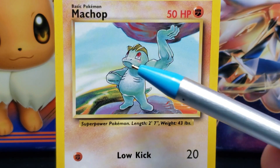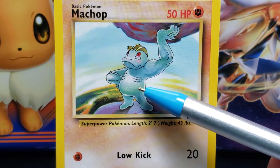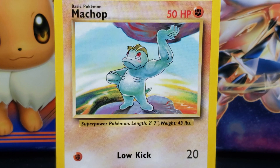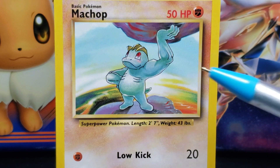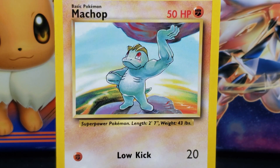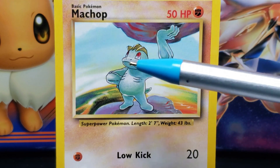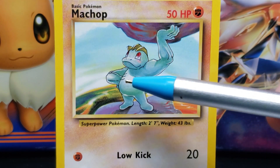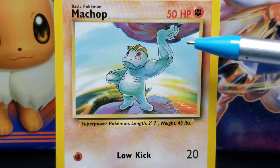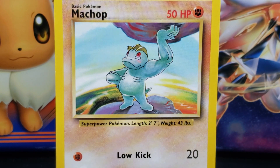Below the lines is a rounded gut, followed by Machop's two short gray legs with toeless rounded feet. Behind the Machop is a short cone-shaped gray tail. Machop has two big muscled gray arms with hands that consist of three fingers and one thumb. In the illustration, Machop's right arm is folded inwards with its elbow sticking out and its hand resting at its hip, while the left arm is extended outwards at roughly a 90-degree angle.